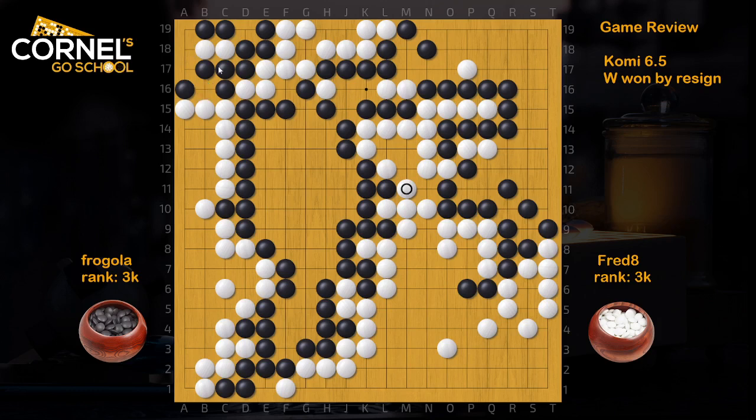It's hard to say, because if black captures here instead of allowing the seki, white can atari first, black needs to connect or capture the stone, and then white will erase this point too, so black needs to connect. Black builds 6 points in the top left corner capturing the 2 stones, but it's way better than seki because seki was 0 points. So after the seki, white hits komi ahead, therefore black resigned.